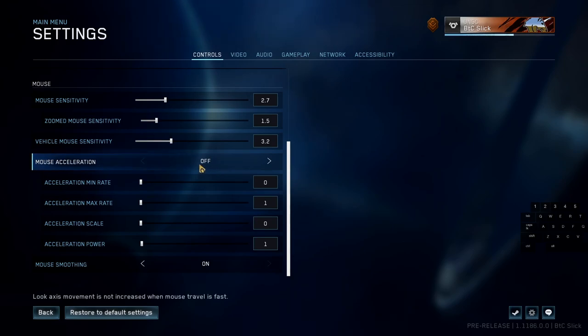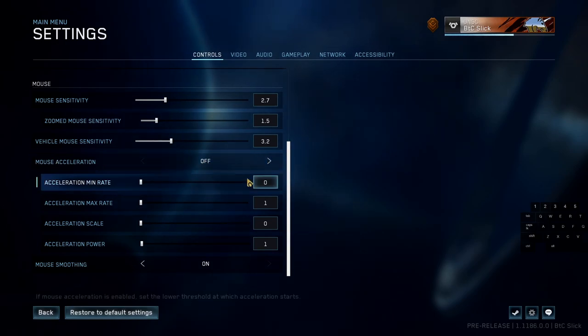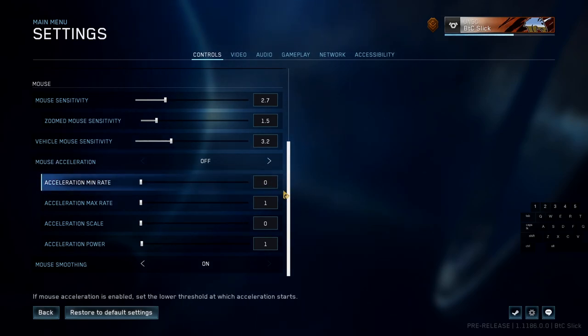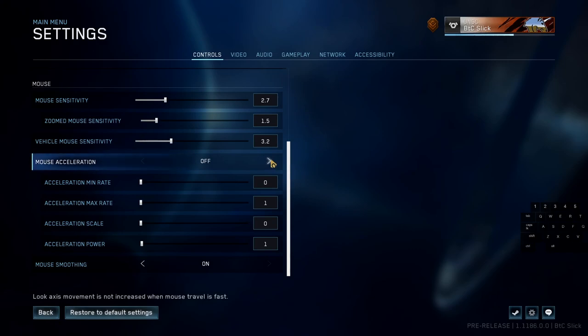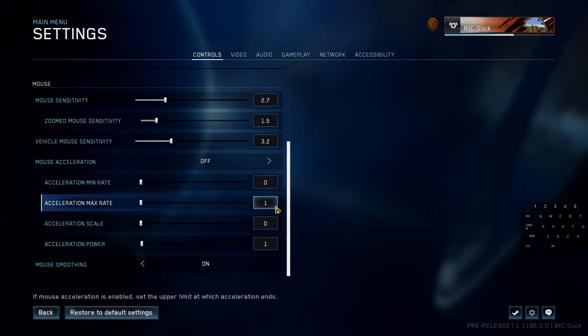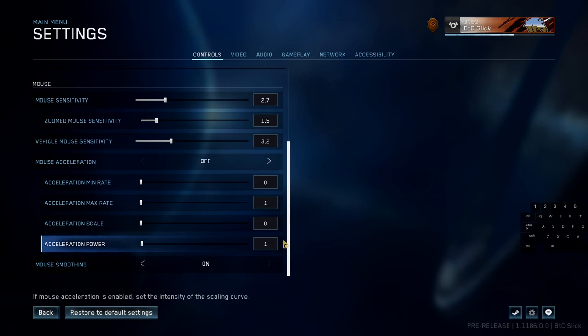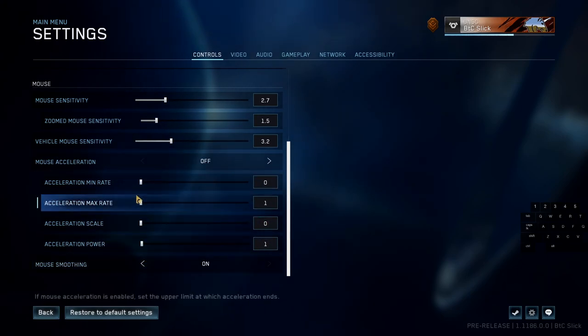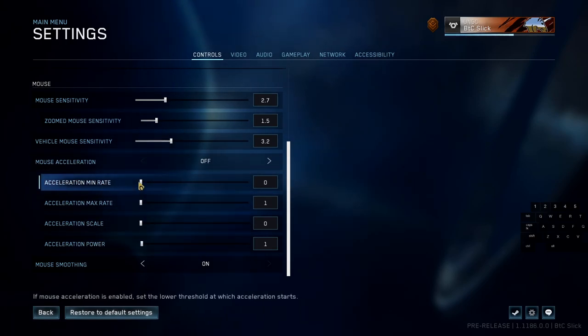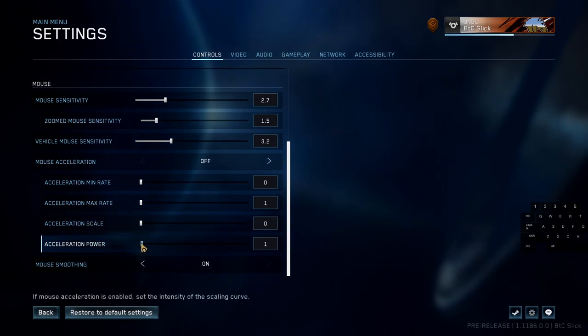I want to talk about mouse acceleration — I think it's potentially bugged. In my practice in custom games and PvP, turning it on and off, I don't notice a difference. I believe mouse acceleration may be bugged to always on. Just in case, here's what you do: set your acceleration min rate to zero, acceleration max rate to one, acceleration scale to zero, and power to one — so 0, 1, 0, 1. This way, even if the setting is bugged on, you have the lowest possible acceleration settings.